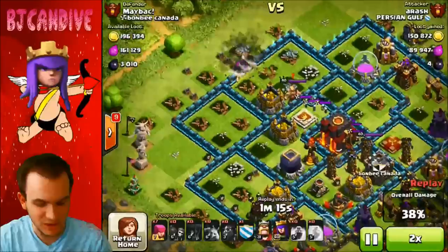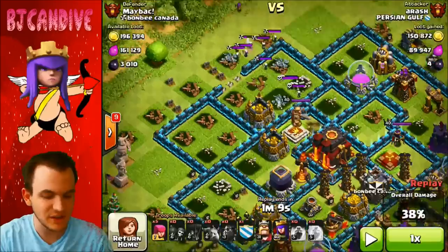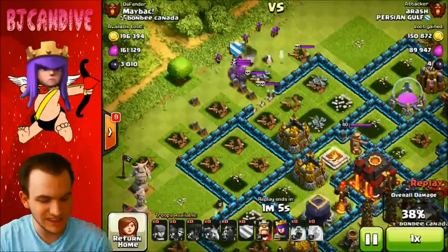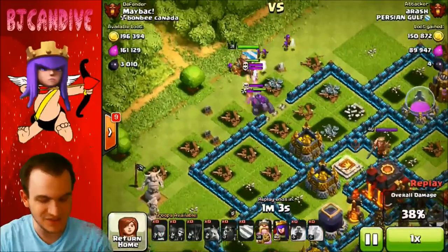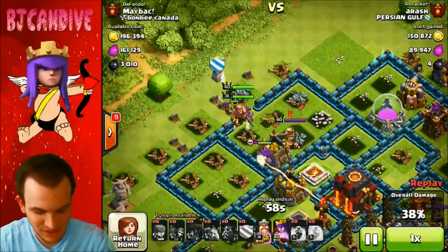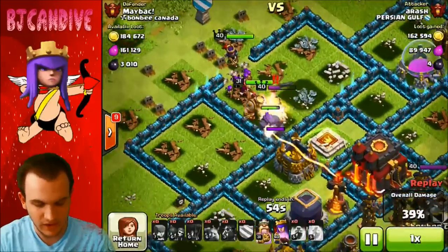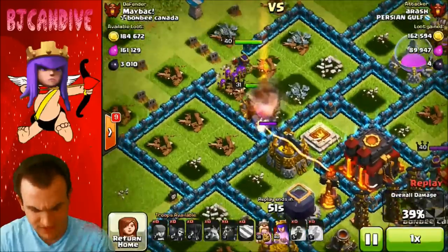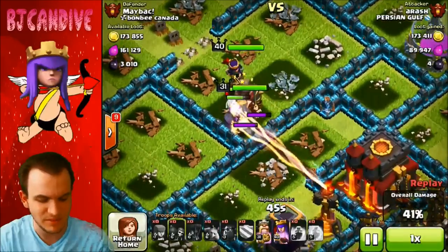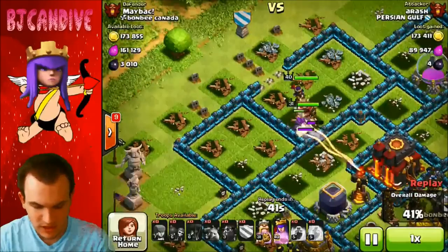He puts down wall breakers — and this is why it's really smart that the skeleton traps were set to ground. He tries to pull them out with an archer and puts down his clan castle golem. I actually really like that strategy — putting down a golem to tank for the heroes so they can get through. I've never seen anyone do that with lava loonians. Then the multi-target inferno tower fires away doing minimal damage, maybe 40 damage per second, and they're going to be beating on that wall for a while.